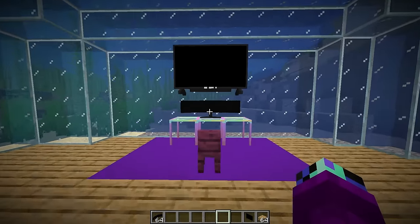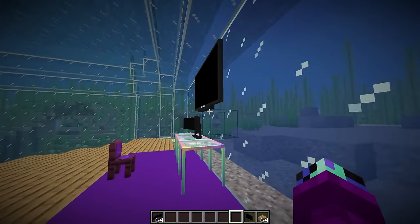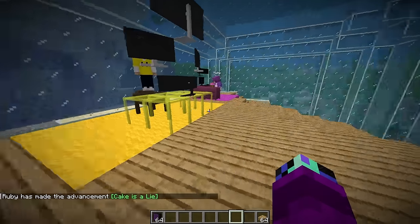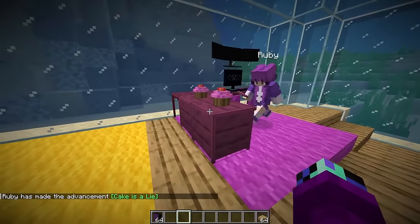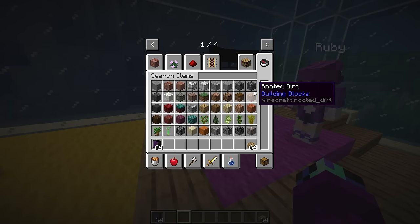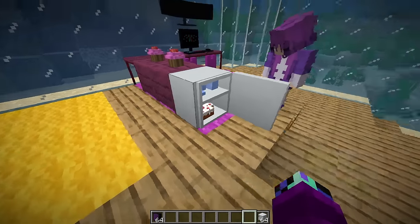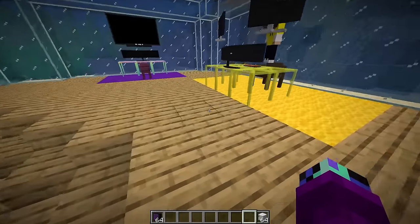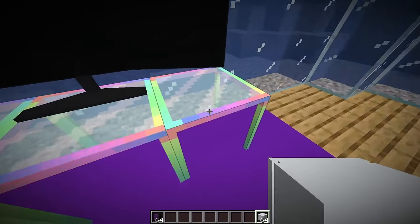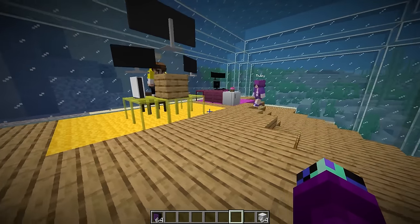I'm going to have one monitor and then one TV on top for watching videos. Let me pull up this TV and put that right over there. That's looking sick - let me get a wall mount on it. Wait, did you put down a cake? It's a cupcake - a snack for later! You should use a mini fridge so you can fit a bunch of them inside.